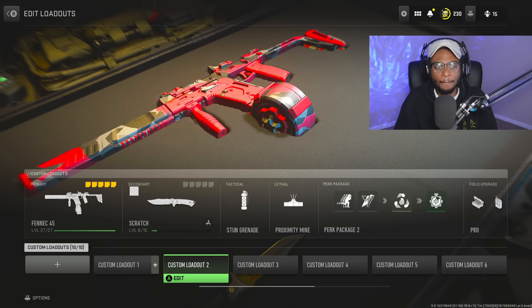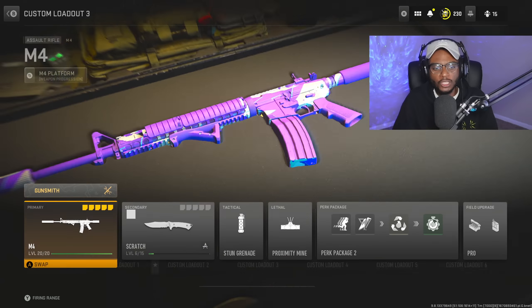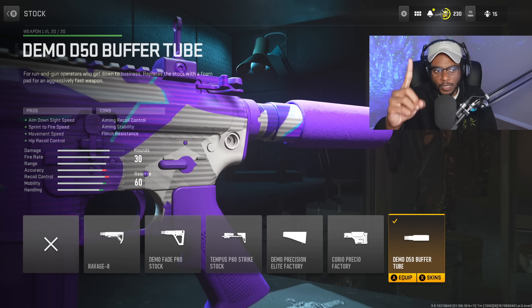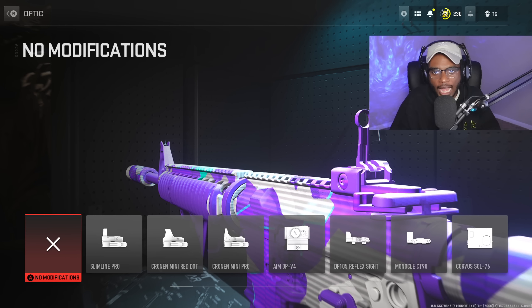For class setup number three, we're running the M4 — a tried-and-true, consistent assault rifle. When you build it like the Modern Warfare 2019 version, it's going to be even better than before. We're starting with the stock — completely removing it. We're not running a rear grip because other attachments are more beneficial. The Buffer Tube gives us increased ADS speed, sprint to fire speed, movement speed, and hip recoil control, making this long-range AR better at close ranges so you can run and gun. Unfortunately, we cannot tune this attachment. We're also skipping the optic — iron sights are crystal clear even at longer ranges.